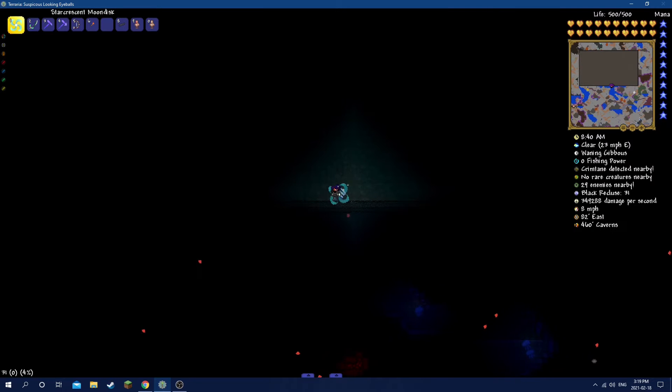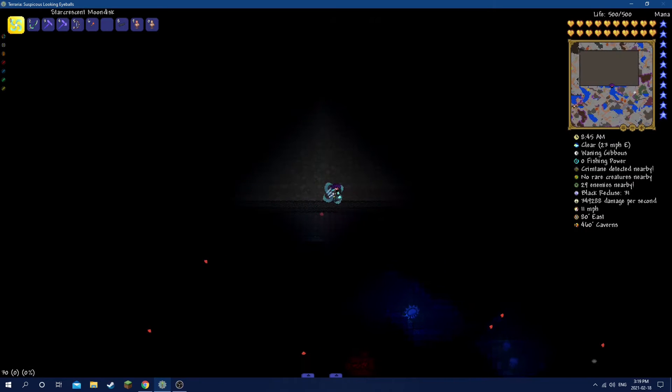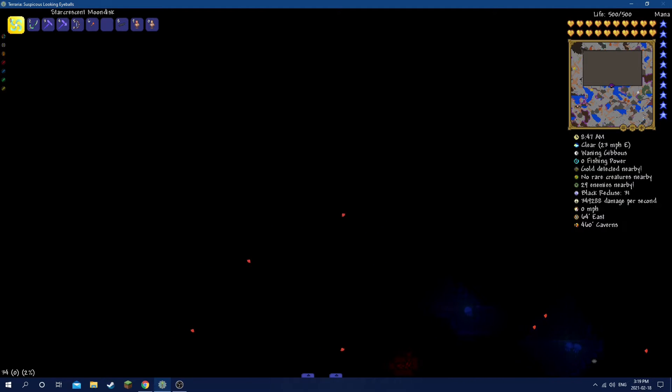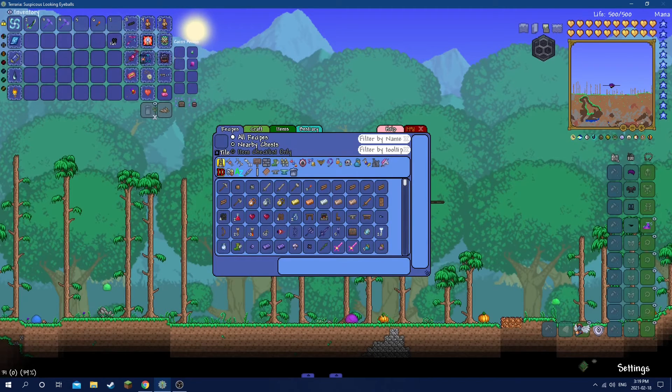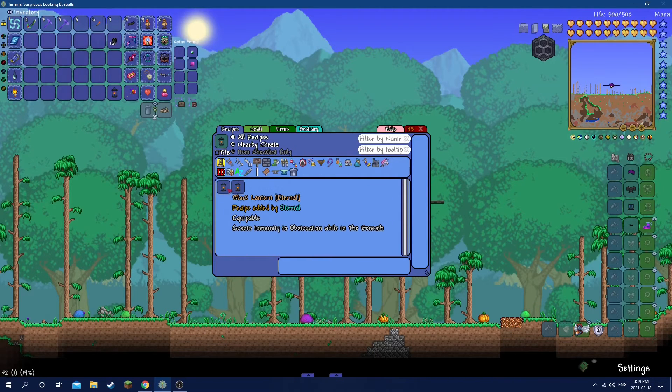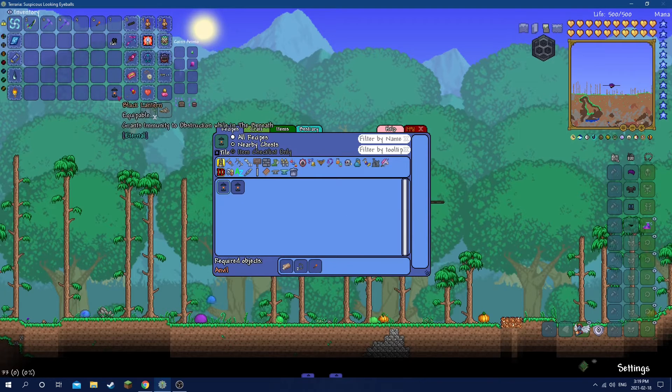Now let's go up to the surface and I'll show you how to make the Black Lantern. To make the Black Lantern, you're going to need four iron bars, two chains, and a torch. This can be really useful when you're in the new biome. The new biome is called the Beneath — that's why it says 'the Beneath'.